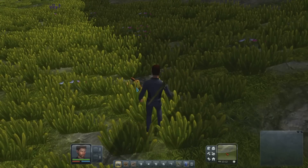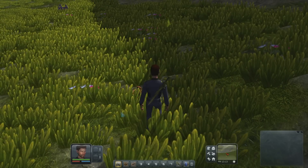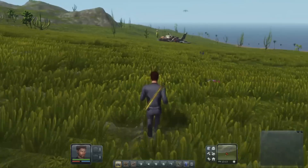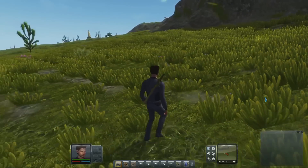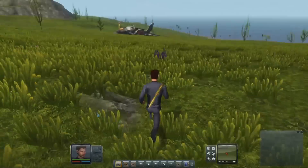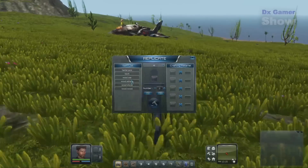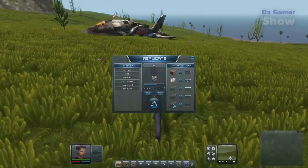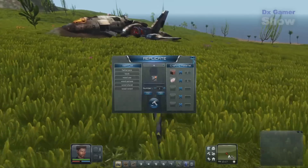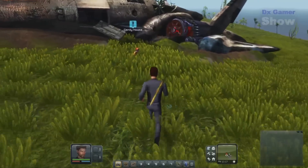Our animal friend is making it very difficult to attack him. They do little zigzag maneuvers and they outright sprint away from you when they're in danger of dying. It's tough at first when you're trying to attack them with weak melee weapons that don't do a lot of damage. Sometimes you're chasing after animals just to get that little bit of food or animal fat, and I can definitely appreciate the challenge.